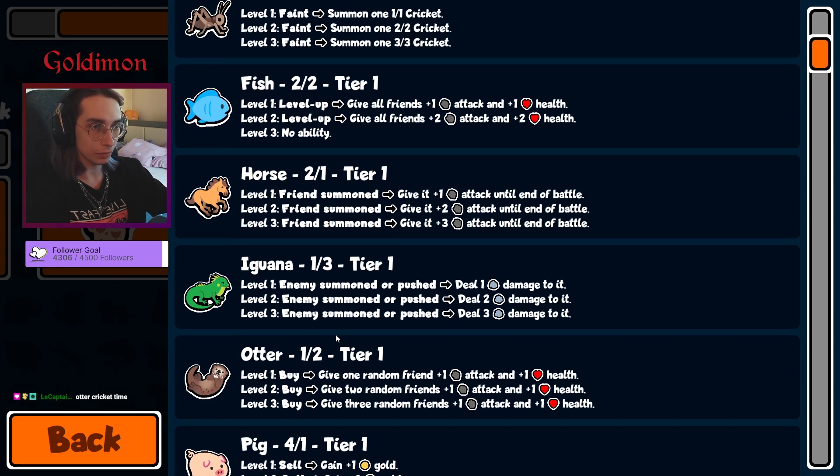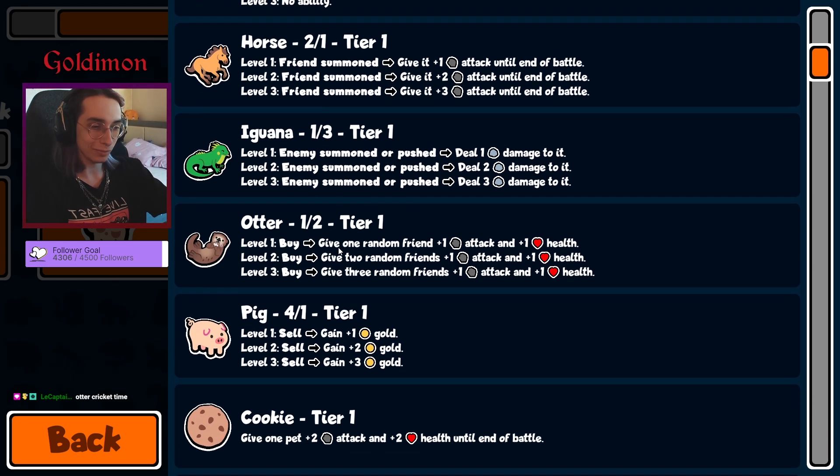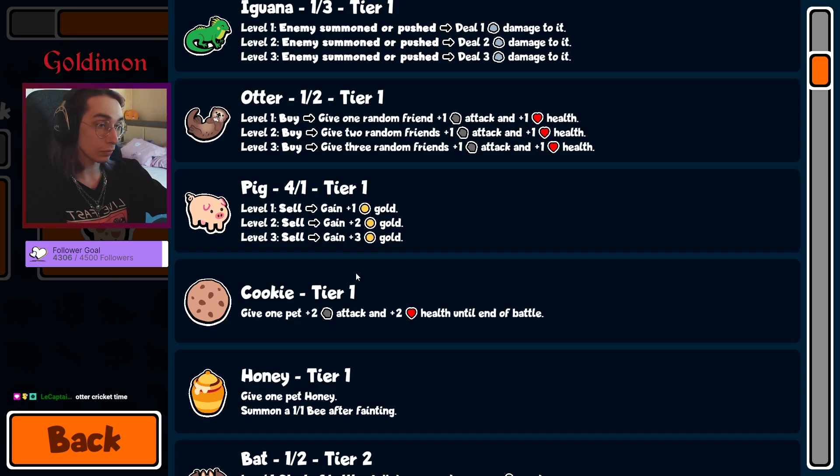Some bind-sell units, another as well. Cricket time — let's go. We can have honey as well for some plays.